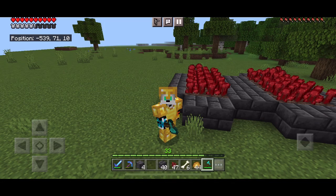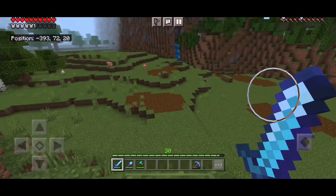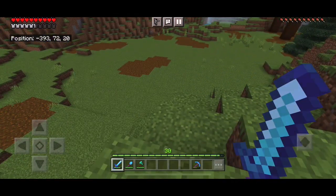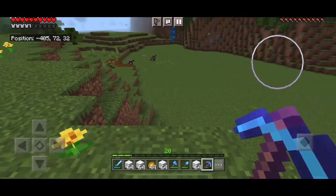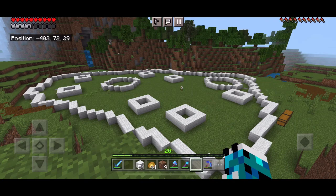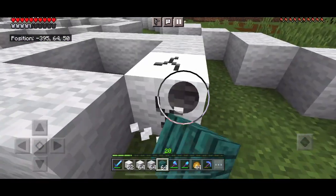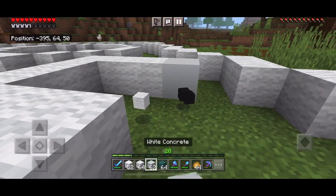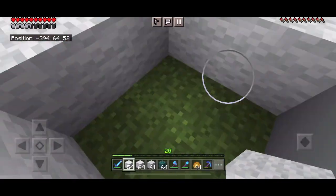Hello everyone and welcome back to AlphaCraft. In this episode I'm going to be building a home for the wolves we found in the nether a few episodes ago, and I'm going to start by clearing this area of land. Now that it's cleared I'm going to put out an outline and time to start building. I'm going to go with a white base with warped wood as the roof.